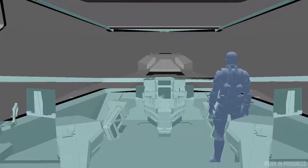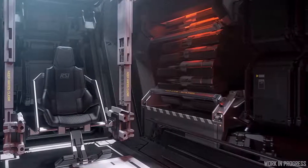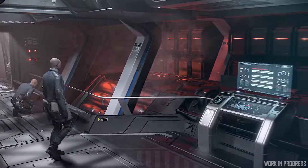The crew size for the ship is six. That gives you a pilot, a captain, two manned turret guns — because the S7 twin turrets are manned — and then two extra flexible roles in terms of what you want them to do.